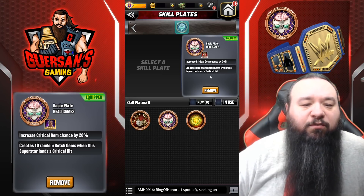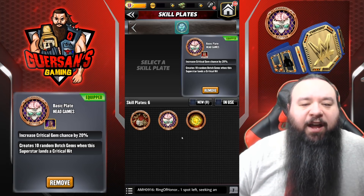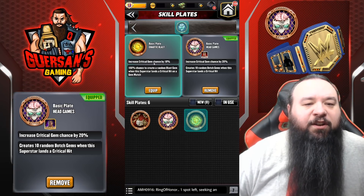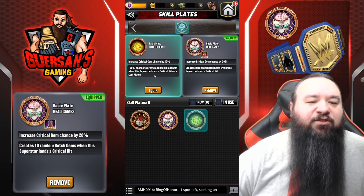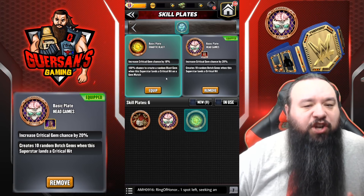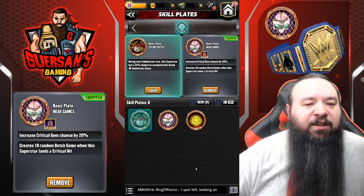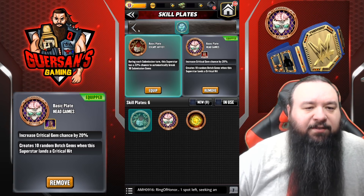That's pretty neat for botch gem builds. There are currently three different skill plates - they will release more as time goes on but right now there's only three. One affects the botch gems. The Chaotic Blast increases critical gem chance by 10 percent instead of the 20 of the other one, and it also has a 100 percent chance to create a random blast gem when this superstar lands a critical hit on a gem match. The Head Games triggers on any critical hit. The third one is the Escape Artist, which during each submission turn gives this superstar a 33 percent chance to automatically break 30 submission gems.